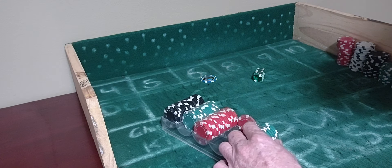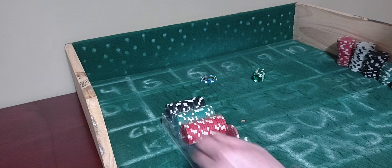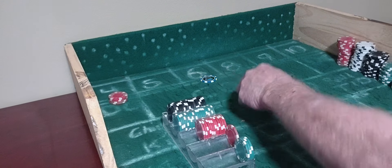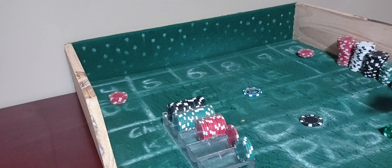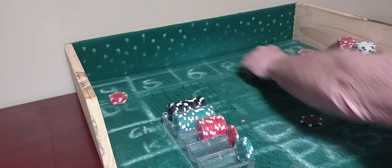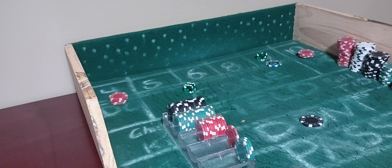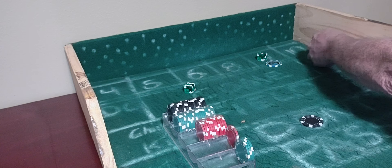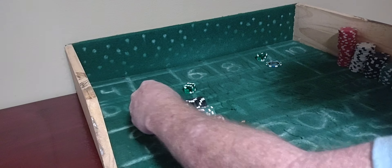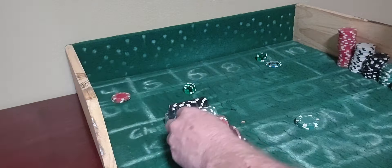We go to $100 on the don't pass, $20 on the 4-10. Coming out. 6-3-9 — 9 will be the point. 4-1-5. 2-1-3. 6-2-8. 7 out — 6-1-7. So we lose the 4-10, but we win $100 on the don't pass. The don't pass will come back down to $75, and $15 each on the 4-10. Stick with the don't pass. Coming out. Hard 4 — 4 will be the point. Stack it on the 10. 4-1-5, 6-5 yo. Hard 4 — hit the point of 4 twice. So that'll lose $75 on the don't.